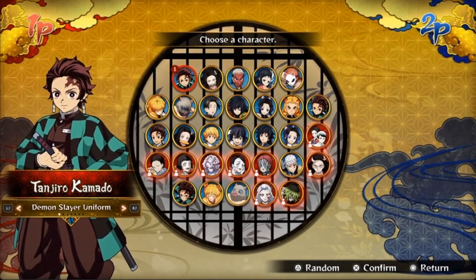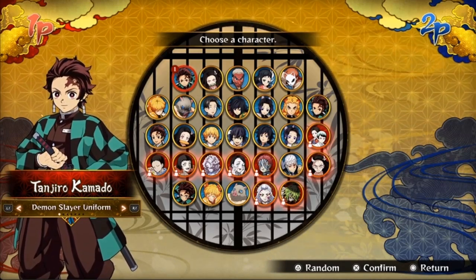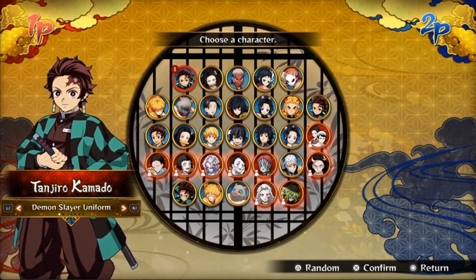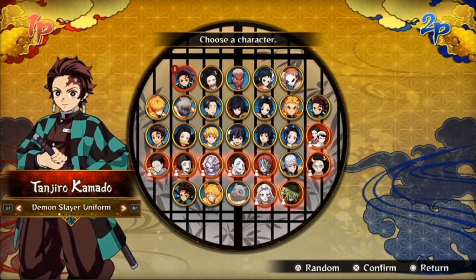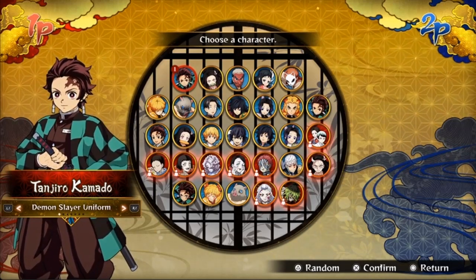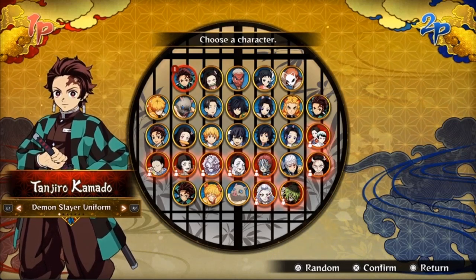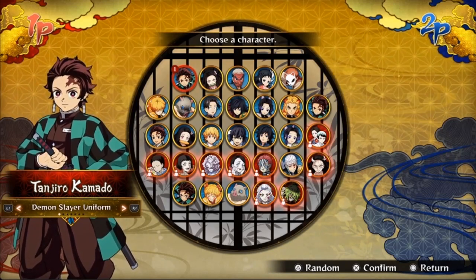Hey guys, Mitches here back with another video. Today we are back at it again — it's been a while since we played some Demon Slayer. Today is finally the time to do a whole character showcase. You might be wondering why it's laggy — I'm playing with PS5 highlights and I don't really have all the characters, so I kind of had to make this video in a rush. I have a friend, Black Young, helping me out here using Discord screen share.